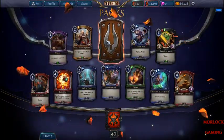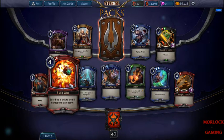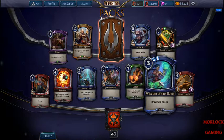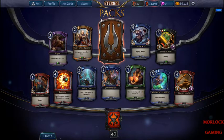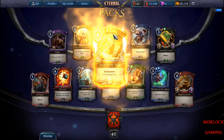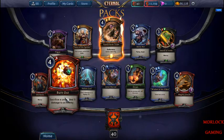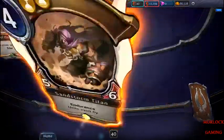Next pack, and we have a Legendary. This guy's really good, I like burning a lot — sacrifice creature, deal damage. Wisdom of the Elders is great, the Sword of Icarus is great. Sandstorm Titus is actually one of the most-played Legendaries. I think I already have a full set of them, but maybe not. Next pack.